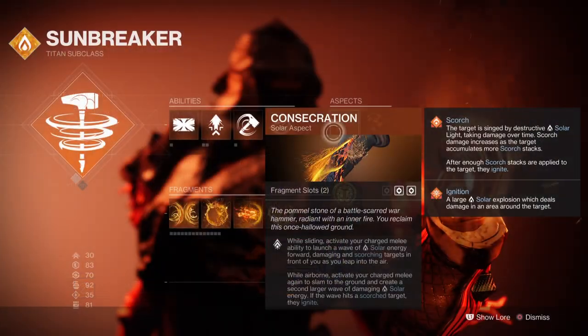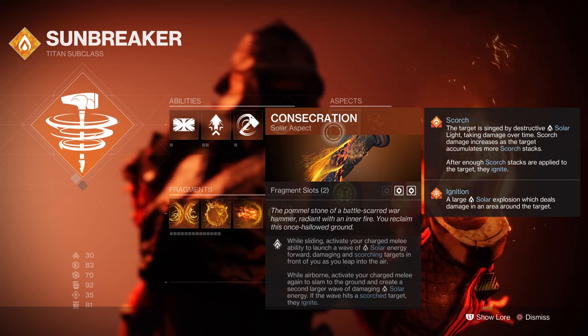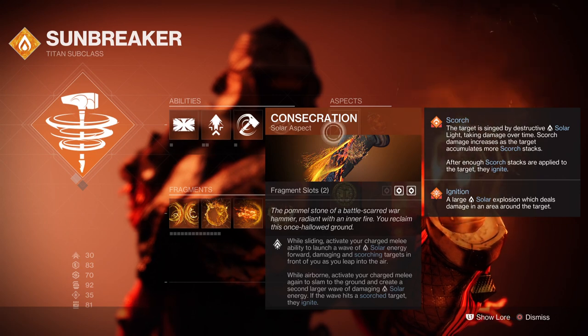For this I have the following aspects and fragments. I have Consecration, which allows us to do a solar attack that launches a wave of solar energy and then generates a slam to cause a bigger wave and ignite.